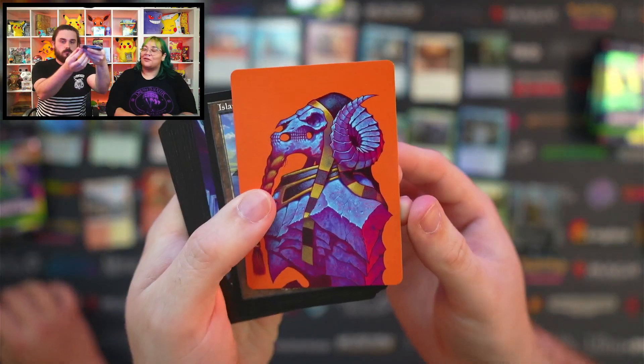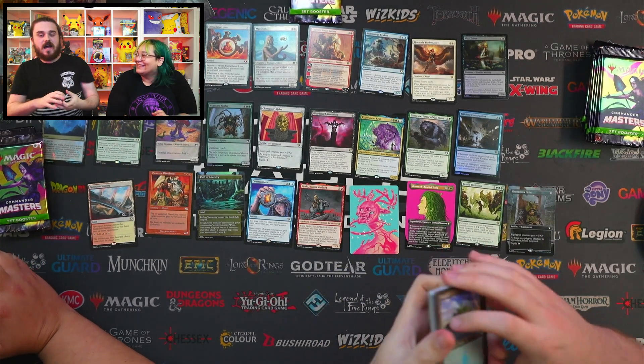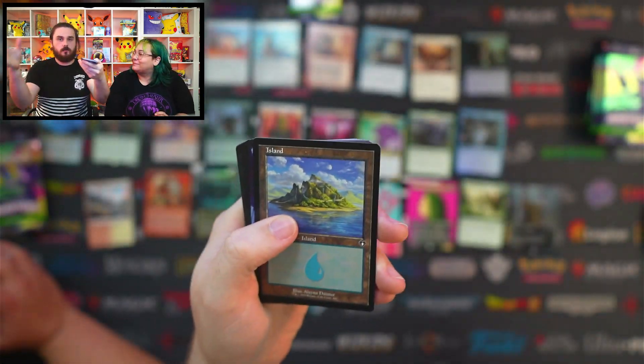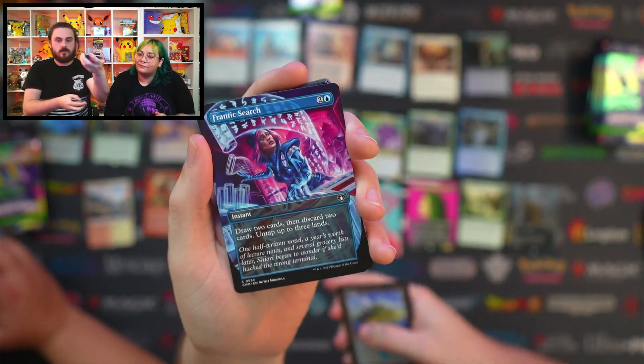One thing about Magic — do you keep up with the story side, the lore and things like that? I only started reading maybe after Phyrexia, because I like the tragic stories. I like it when the bad people win. That whole Phyrexian thing was really cool — it was an overarching storyline and it was cool to keep up with. There we go, Frantic Search — straight for that.